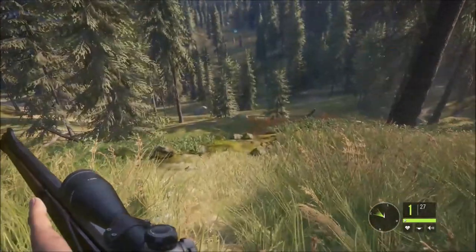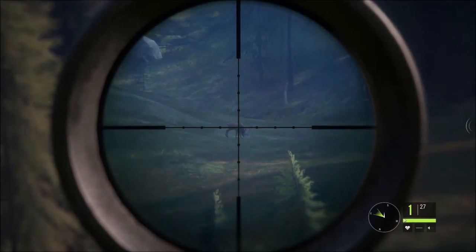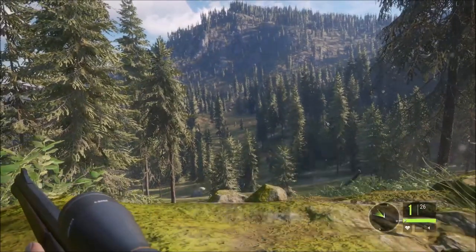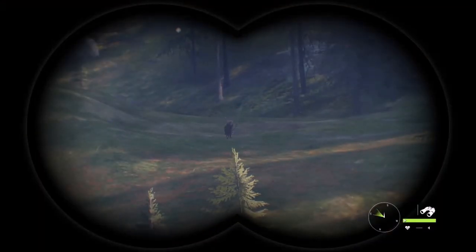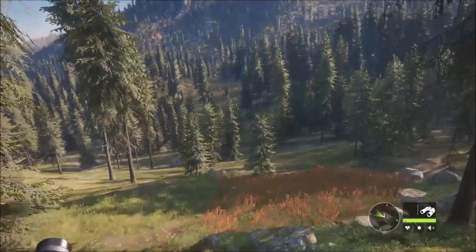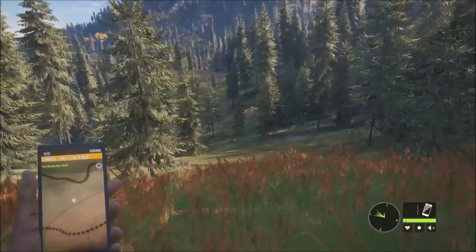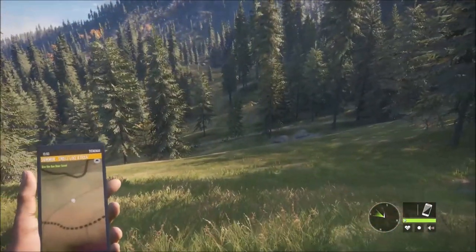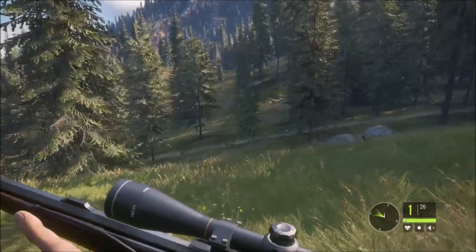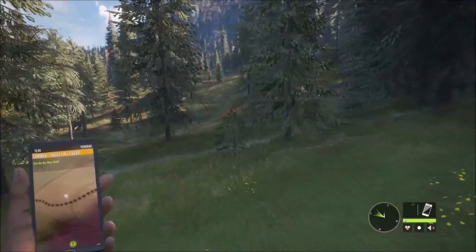We're going to walk up to this point and get a nice prone shot with no obstructions. I don't really know about bullet drop in this game that much. He reacted kind of strangely - I think we hit low. He looked as if he was wounded or limping, and then he went down. That may very well have been bullet drop. That was my longest shot in this game so far - he was way out there and using the four to eight times scope it was still quite a difficult shot.